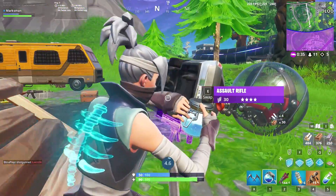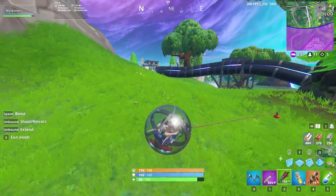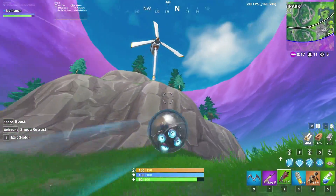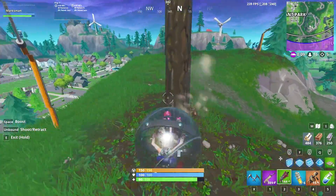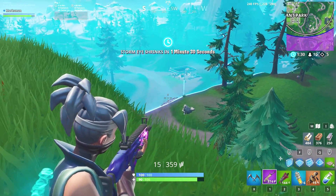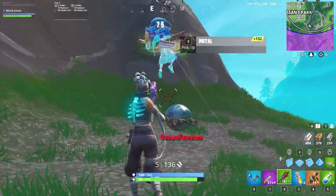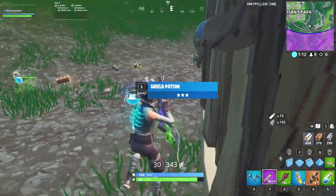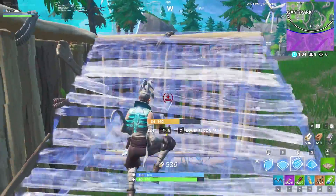I'm really hoping they actually vault the tack. They could leave it and have three shotguns at the same time — it's not unheard of, we've had tack, pump, and double barrel before. But because of how the drum shotgun works, I can't imagine them leaving the tack. It's basically an exact replica except better. The combat shotgun's fire rate is 1.85, a little faster than the tack's 1.5, but it's not 4. The drum shotgun's fire rate of 4 is just so much faster.